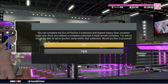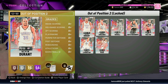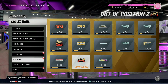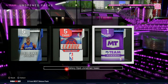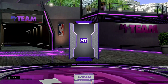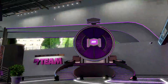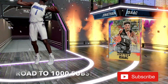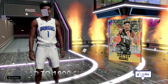Yo what's good fellas, it's your boy EJT, we back got another video right here. Just locked in Jonathan Isaac, let's go ahead and open up the pack right here. We got that Kevin Durant, pulled him out of a pack a couple days ago, so it probably took an extra hundred thousand MT. We went ahead and just locked him in. If you're new to the channel, hit that subscribe button, hit that like button.